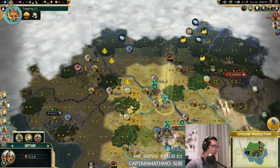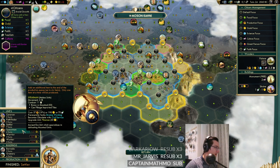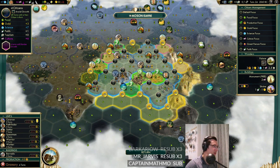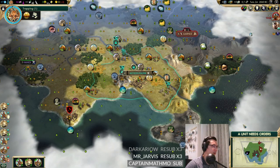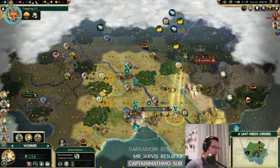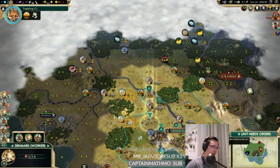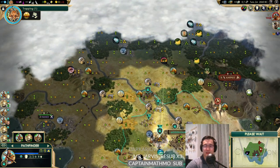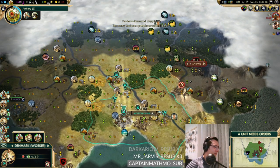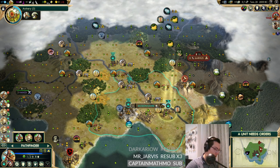I'd quite like to settle Sinai but it doesn't seem particularly viable. I'll settle the carbon copy, not the marble. This might be a later city - we could settle right up here on the river. Denmark's warrior left again. I don't really want to do three-city chariots; if we're going to do chariots we should probably only do two cities.